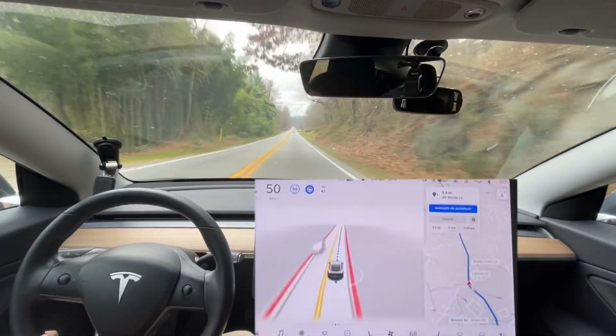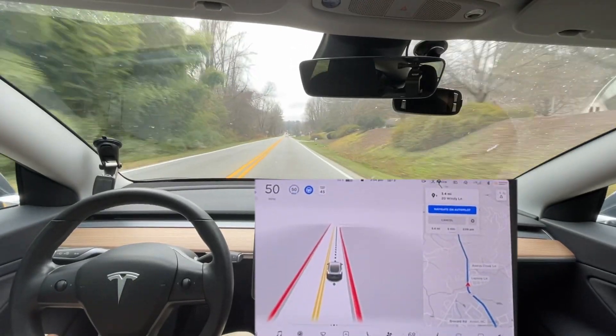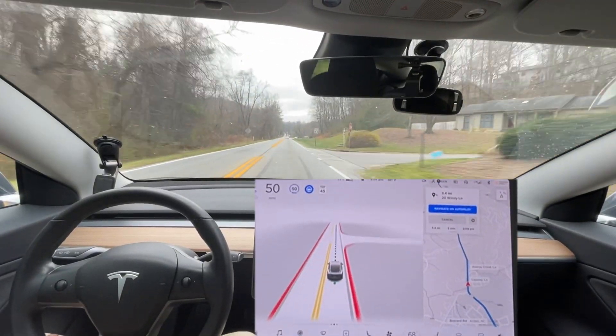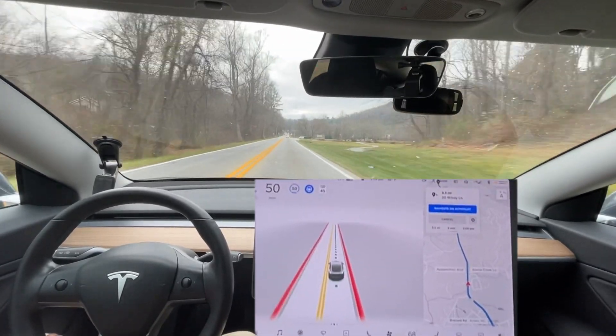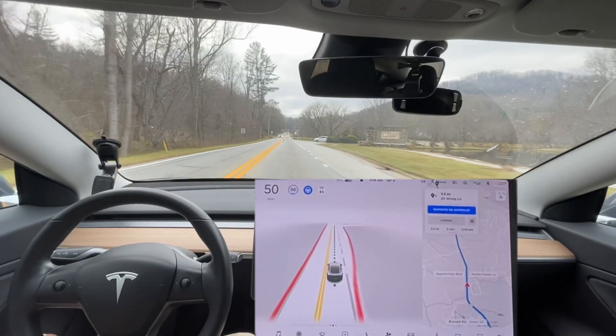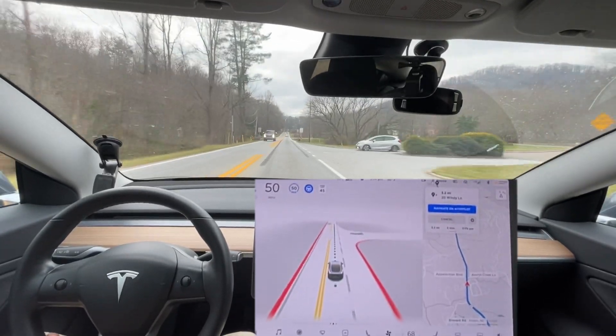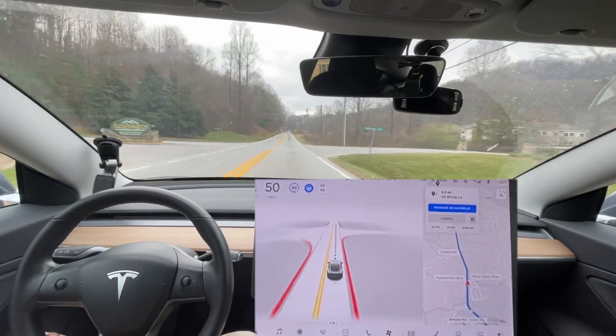I'm much happier about that performance around that curve. It actually held a pretty good speed — normally I could probably handle it myself at 50 miles an hour. That squirrel — it stayed on the left side. I don't think it actually avoided the squirrel; it was just hugging the outside part of the curve and happened to miss the squirrel that way.